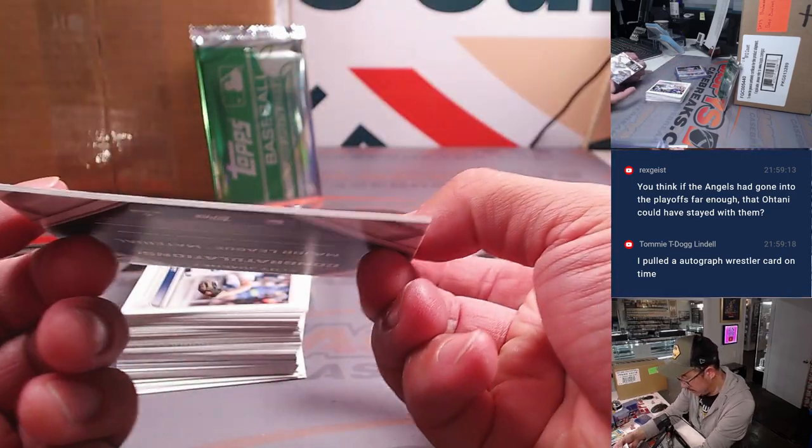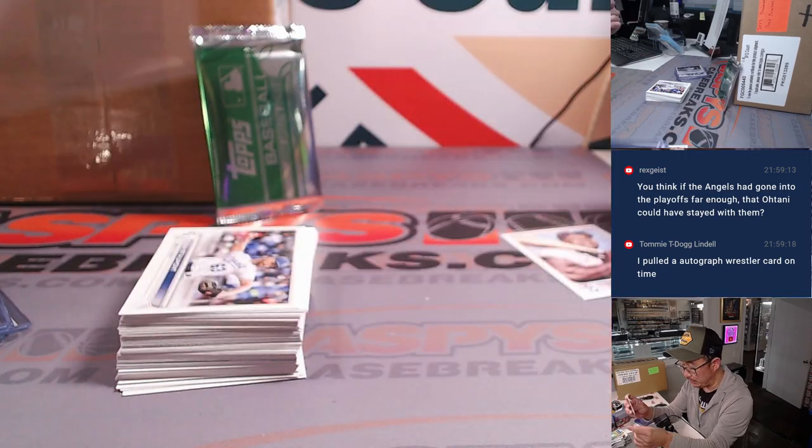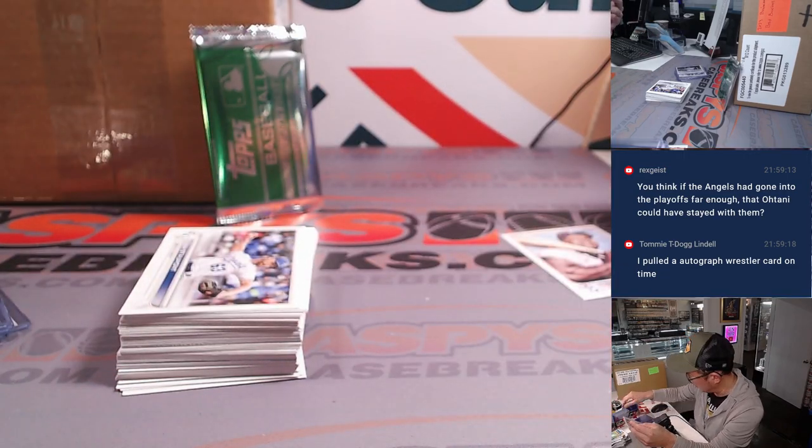Just a relic — I missed that thin card right there. You can see that thicker card; that means relic. Eloy Jimenez, piece of his lumber — so no auto. Evan with the White Sox.